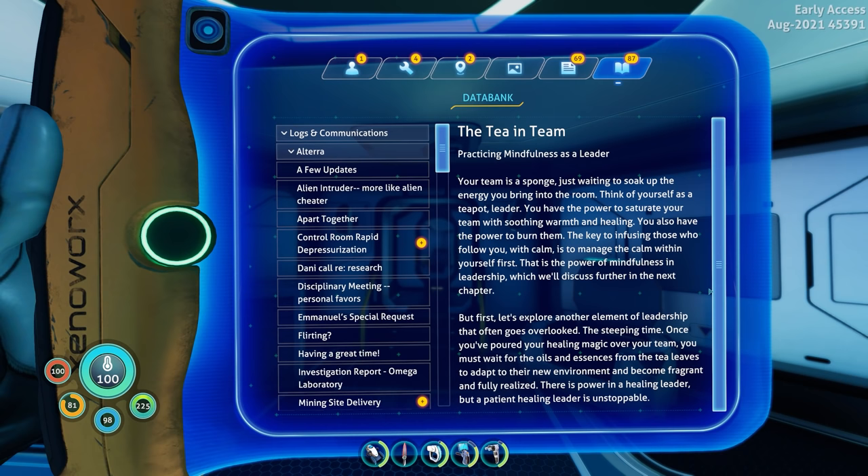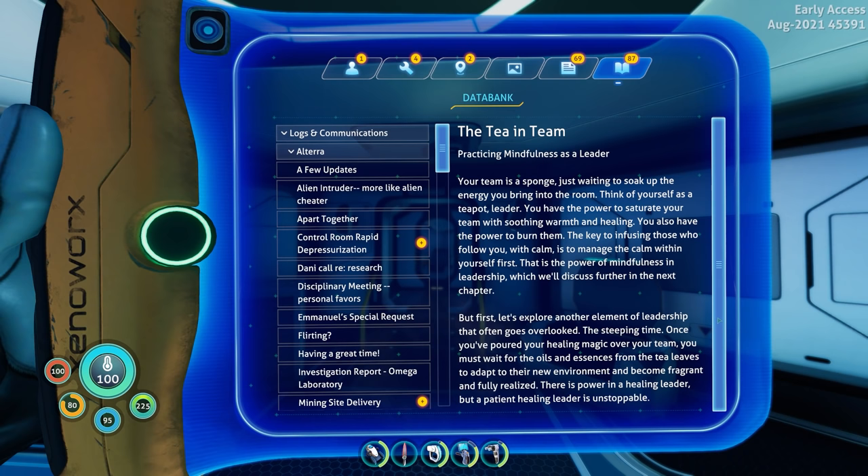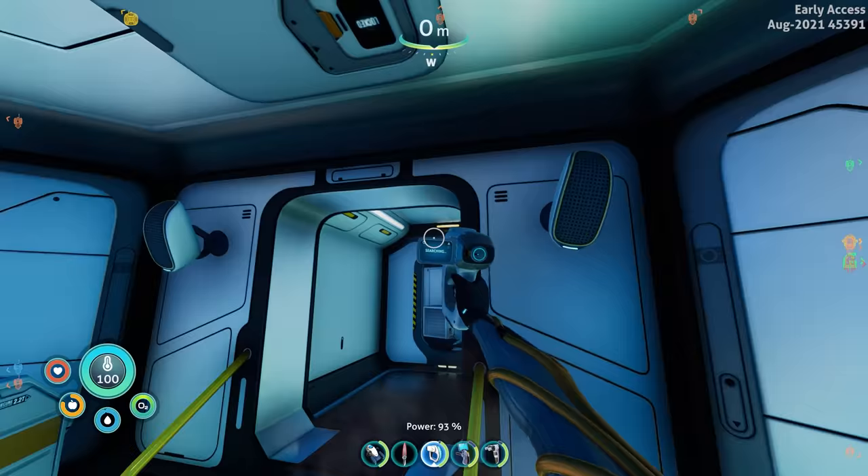Reading: 'Your team is a sponge just waiting to soak up all the energy you bring into the room. Think of yourself as a teapot leader — you have the power to saturate your team with soothing warmth and healing. You also have the power to burn them. The key to infusing those who follow you with calm is to manage the calm within yourself first — that is the power of mindfulness in leadership. Once you've poured your healing magic over your team, you must wait for the oils and essences from the tea leaves to adapt — there is power in a healing leader, but a patient healing leader is unstoppable.'